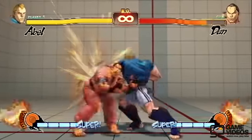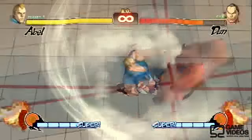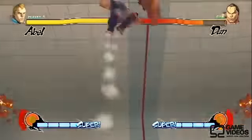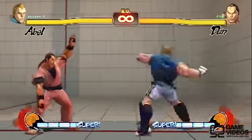Also, just a couple other notes on his gameplay: his air grab isn't that great as an anti-air, so don't use it when people are jumping in at you. Either use his focus attack to land that crumple and go into his ultra, or just roll when they jump in at you.